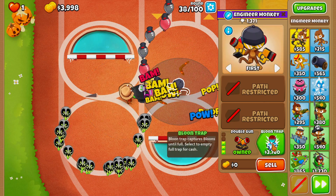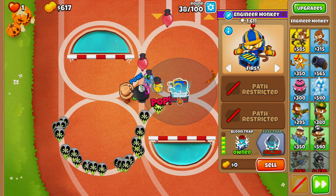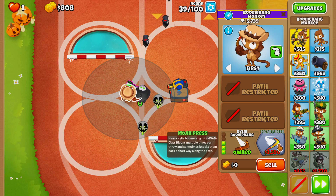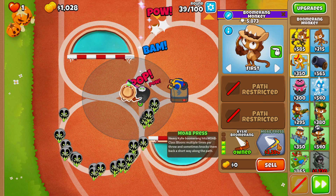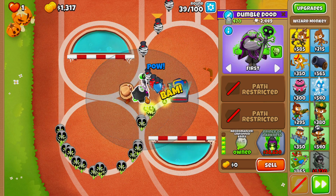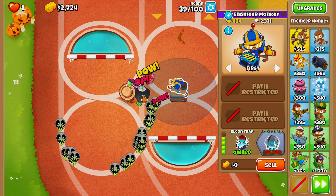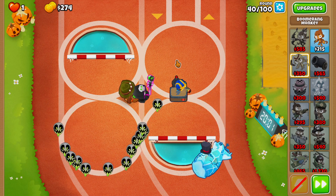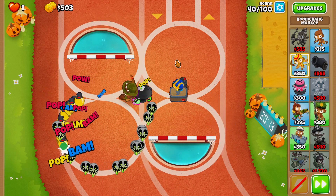Round 38, I don't even know why I thought I wouldn't be able to afford the Balloon Trap — and we have the perfect placement for it. Can we afford a Moab Press before round 40? We have one round left, it might be a little too close. But at the very least, we have the Necromancer and the Balloon Trap. We are able to afford the Moab Press! Let's go! We were able to deal with the Moab Balloon.